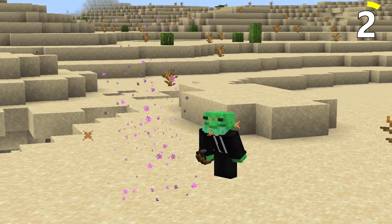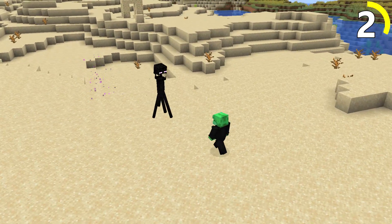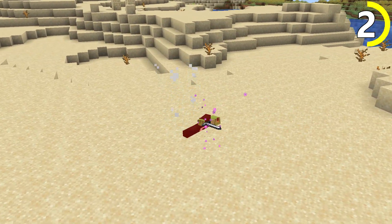Endermen — these slippery, arrow-avoiding, water-hating creatures can be a rather tricky foe. With the ability to teleport at will, you never know where their strike will come from.